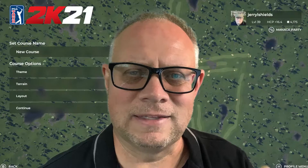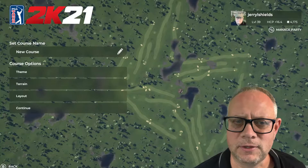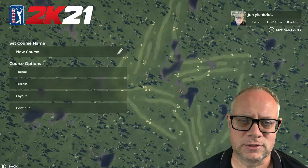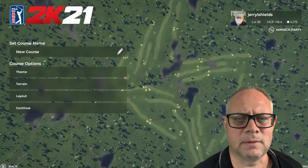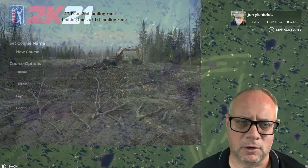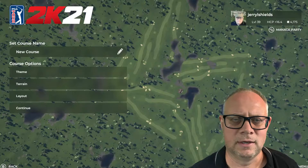So let's get down to it. Here we are on the opening screen for 2K21's designer. When you go to create a new course, these are the options you have: course name — you can put it in now if you have one, or you can always go back and change it later, so don't get too hung up on that. I'm going to leave today's project as just 'new course,' and then there are some other options — theme, terrain, layout.